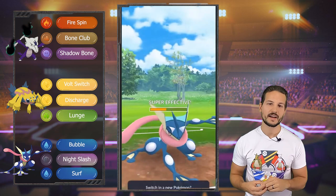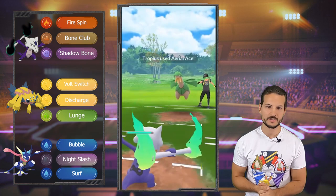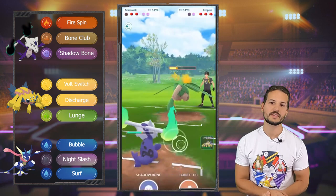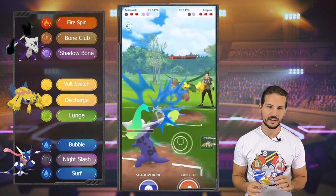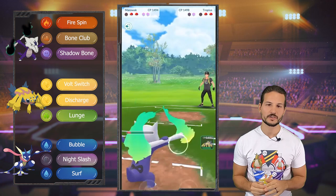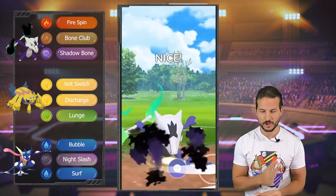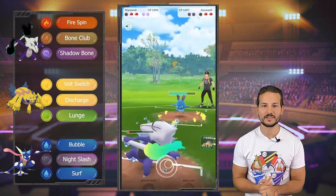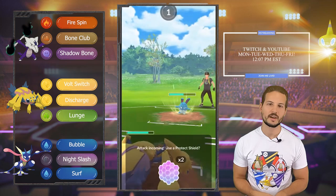We bring back in Marowak, we can tank whatever it throws at us. Aeroblast — okay, it's gonna hurt but not as much — and we can just farm it all the way down, tank another one, no need to shield. We're gonna save our shields for the next match. We throw a Bone Club and it's an Azumarill — I just wanted to bait and he shielded! It worked! So now we throw a Shadow Bone — we are good. All right, we have two shields and the Spider, but we're not gonna be able to pull this one off, so I'm not even shielding. I'll save my shields till next match.